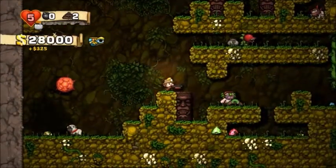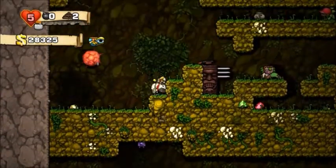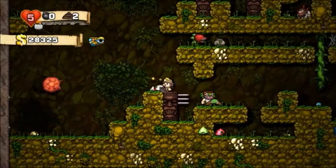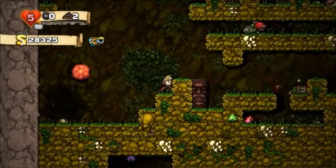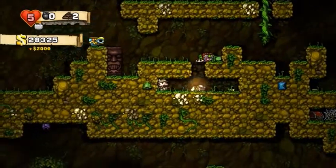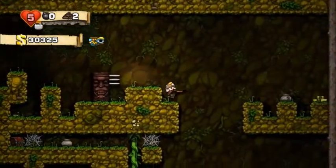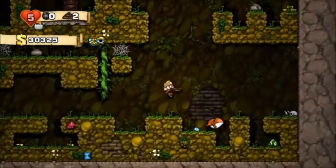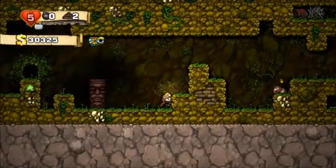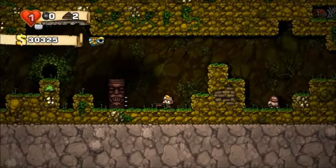We're almost to the bottom. If I fall near the bottom — the dog is already dead. Oh well. Those spikes are basically insta-death. How did I survive?